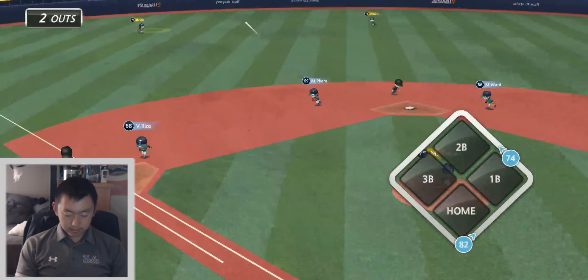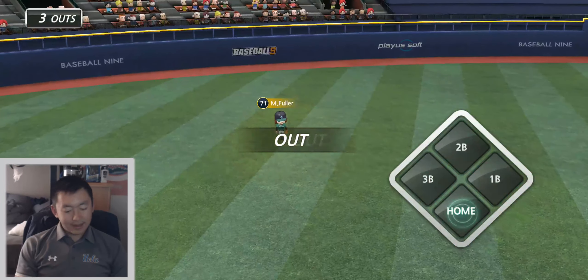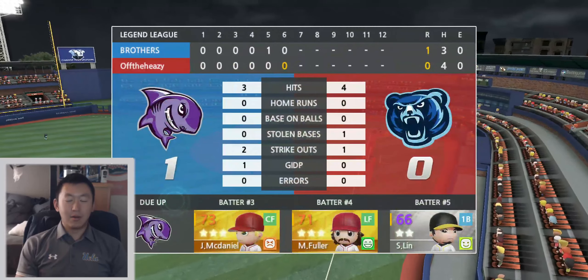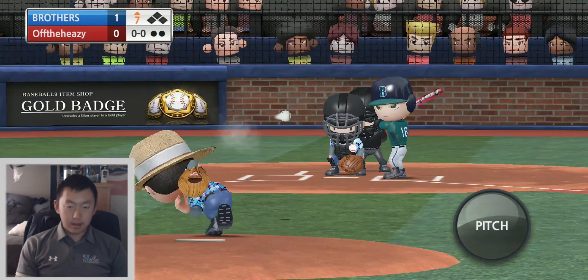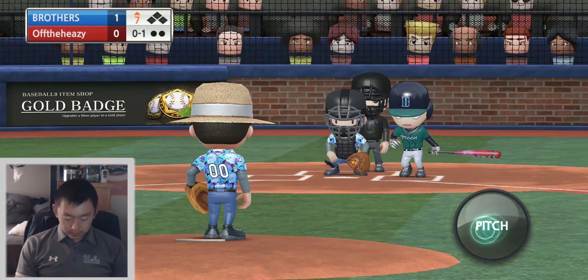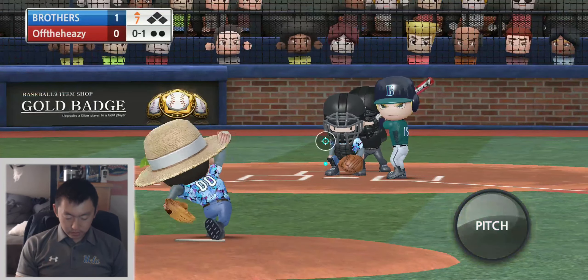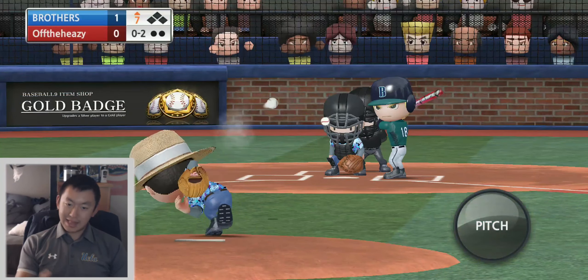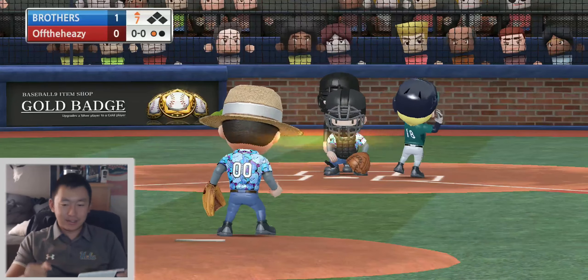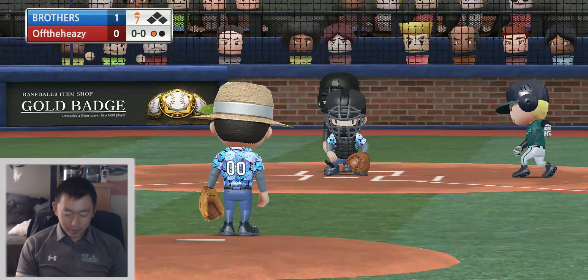I can get men on base but just can't get them home. Seventh inning — let's do or die. Strike three, punch out. I reffed slow pitch softball for a little bit and some people got some fun punch outs — you just punch the camera. It's always funny to see animated umps.